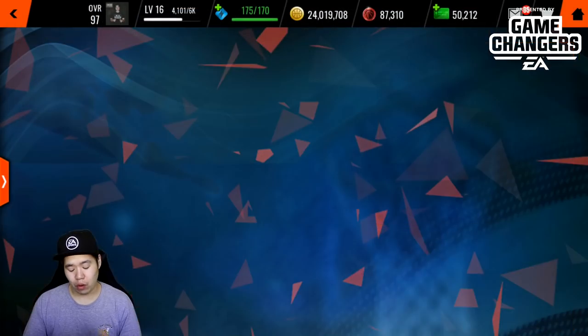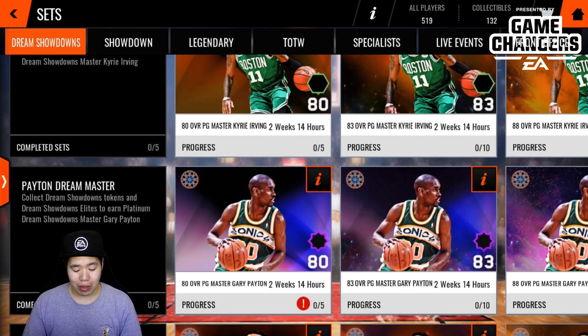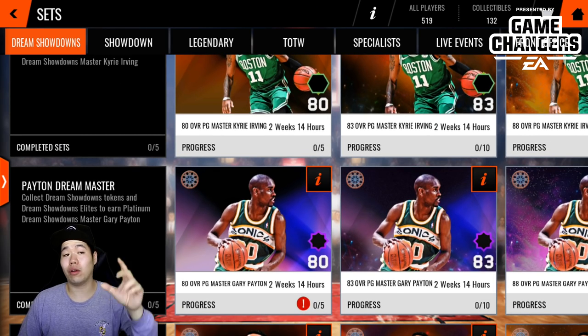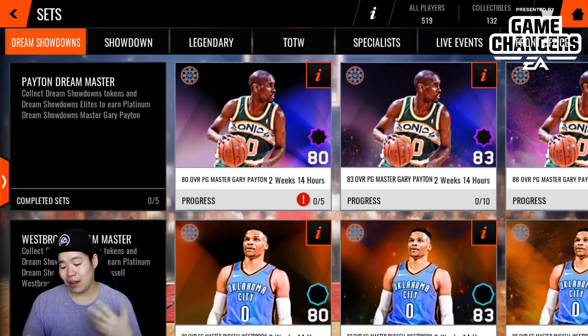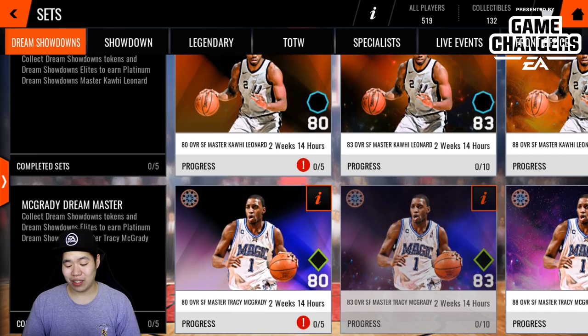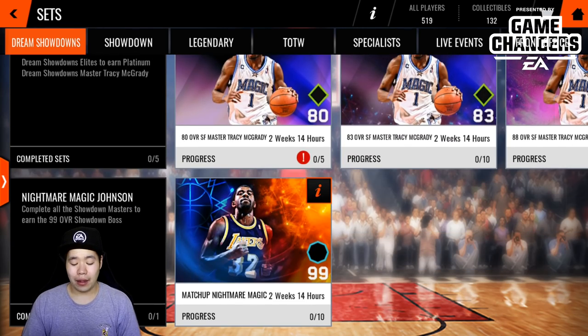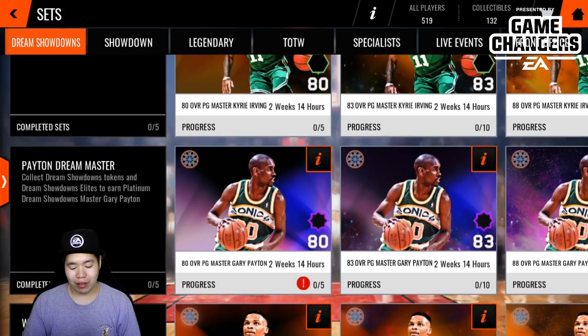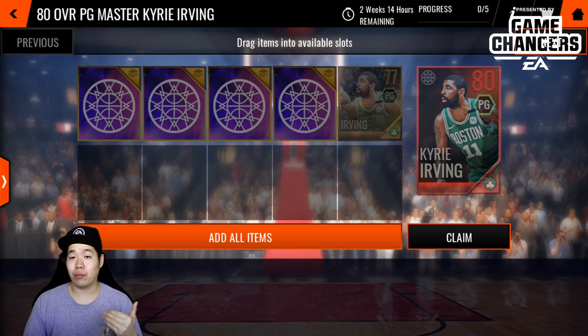Let's go to the set real quick and show you guys what we have available. First of all, look at the master players — you have six of them, which is pretty cool because it's like dream showdown matchups. You have Kyrie against Gary Payton, Russell Westbrook against Oscar Robertson, the Claw against Tracy McGrady — which is the ultimate offense against defense — and finally the nightmare matchup: Magic Johnson. You progress by getting showdown badges from doing live events or trading in goats.